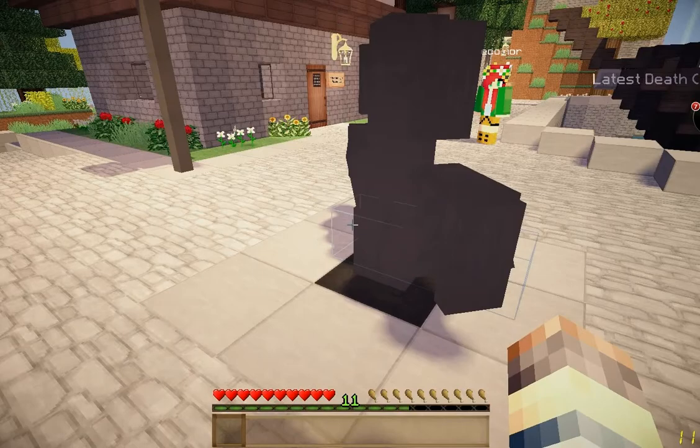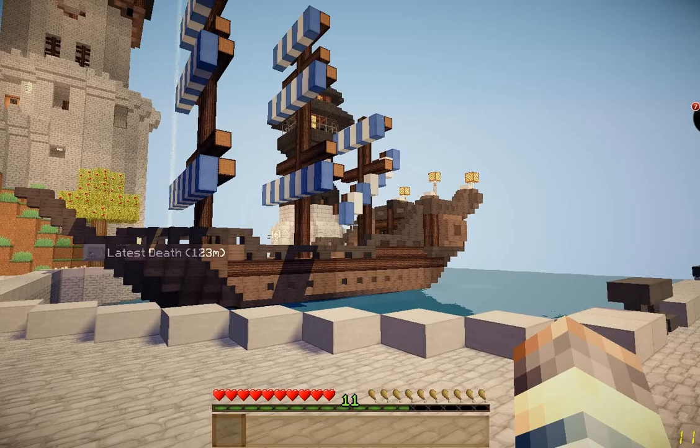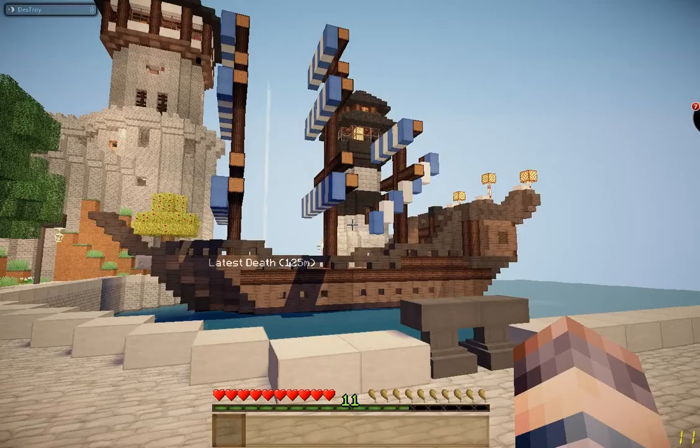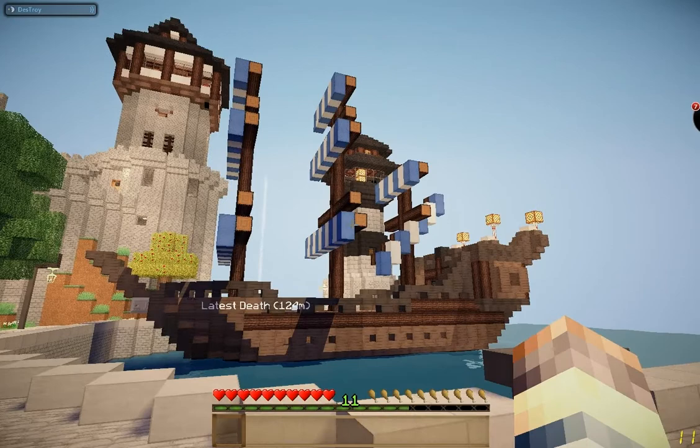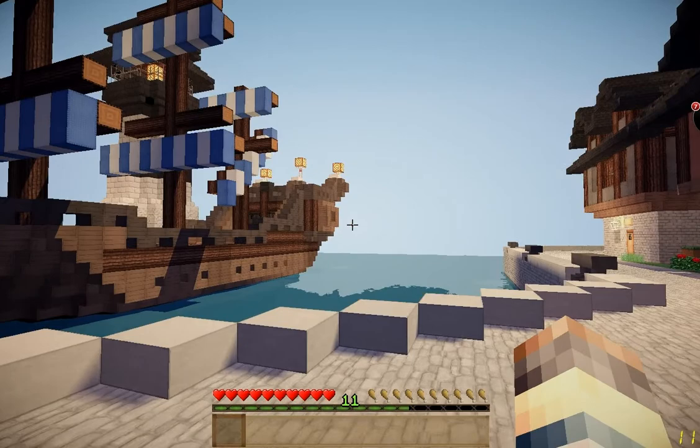It does look good sitting here in the middle. And that is the boat from this side view — it looks really nice. As you can see, it's got furled sails right now. We were actually planning on eventually building another ship further out in the ocean with full sails.